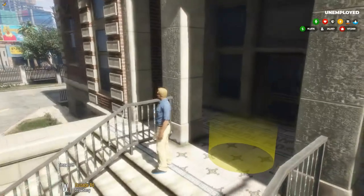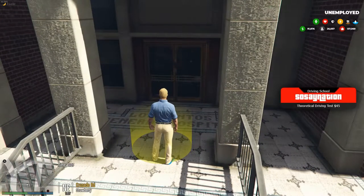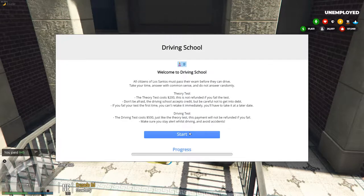It's a driving school. You take a written test — costs you 45 bucks. No wait, it costs you 200 bucks. You can also take a verbal test for 100. Speed in a residential area...